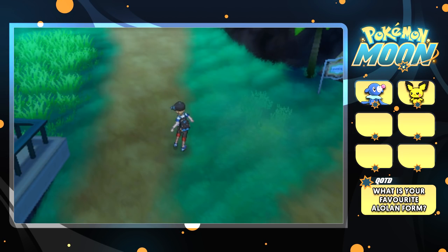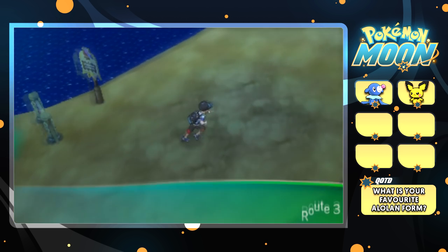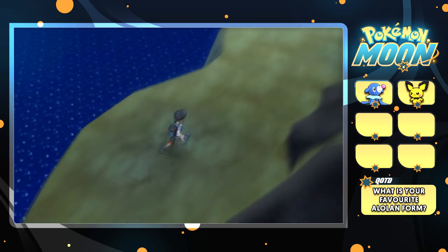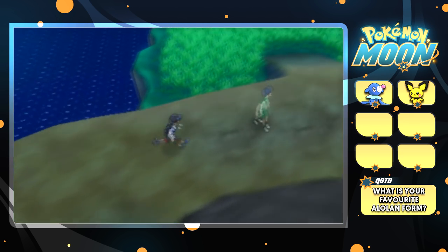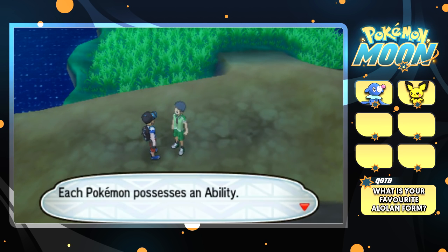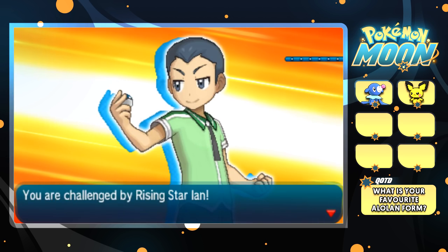Hey, what is going on, Nintendo Nation? Welcome back to my Pokemon Moon Let's Play. We are on episode 5, and we're going to do some interesting things this episode. First, I want to get through this route, but I've scanned 10 QR patterns, which means we can do an island scan and find a rare Pokemon. I want to get rid of all these trainers first so we won't be interrupted. I just realized the Bounsweet trade isn't till the second island, so I completely forgot that, but we'll get it when we can.